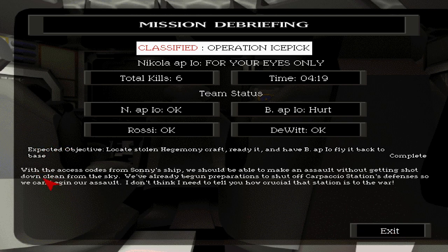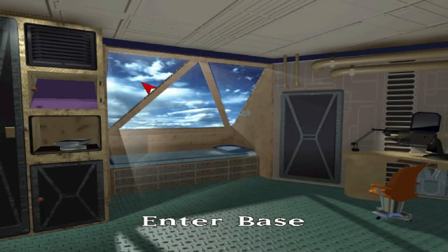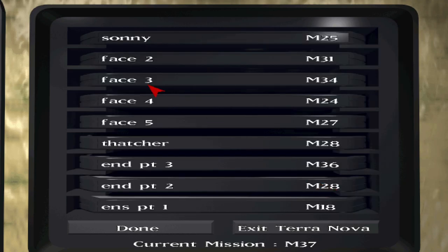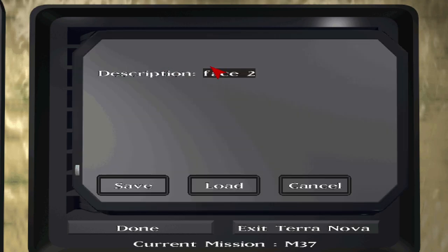With the access codes from Sonny's ship, we should be able to make an assault without getting shot down from the sky. We've already done preparations to shut off Carpaccio Station's defenses so we can bring our assault. I don't think I need to tell you how crucial that station is to the war. Sweet — all right, didn't get a medal. I'm going to save here — last mission.